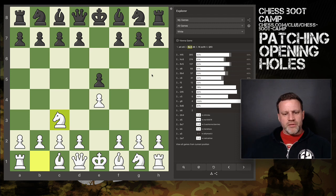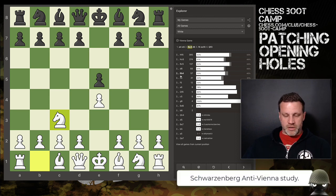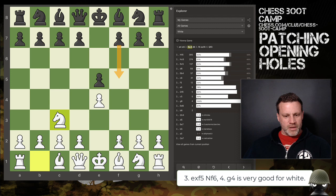I'm basically looking down the list for any lines where it appears better for Black. There's a couple — a 51% win rate for Black after c6, and I've had 12 games in the f5 line with about 50%. The f5 line is like getting the Vienna Gambit in reverse — I've done a study on it which you can check out on Lichess.